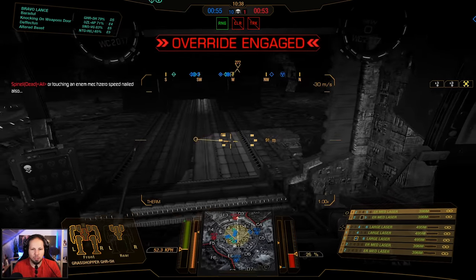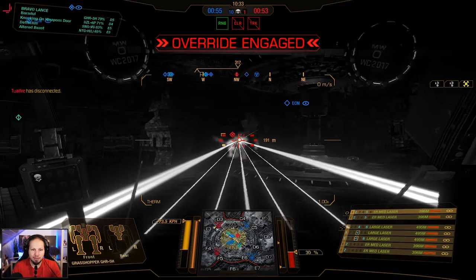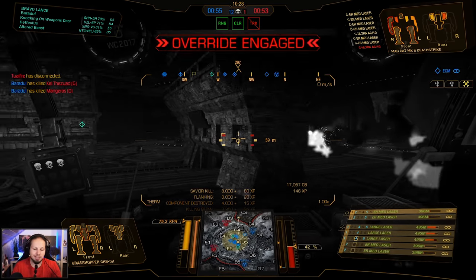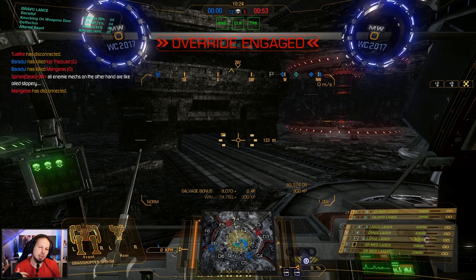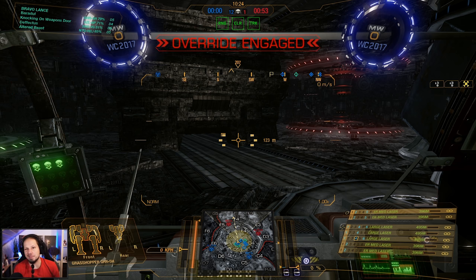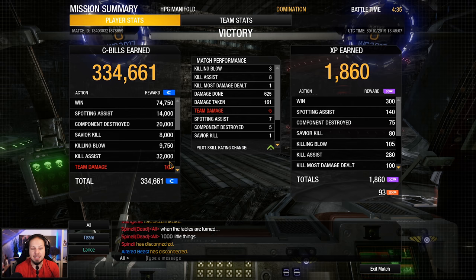And here we go - jumping down. Where are they? There they are! We got an Atlas and the Mad Cat. Double kill - those two assault mechs. I don't know if they hid down there because they were so damaged or because their team NASCAR'd so hard and they had nowhere to go. Either way the enemies were split and that gave us this overwhelming victory. 12 and 1 - three killing blows, eight assists, one kill most damage, 625 damage done, 161 damage taken, five components destroyed!